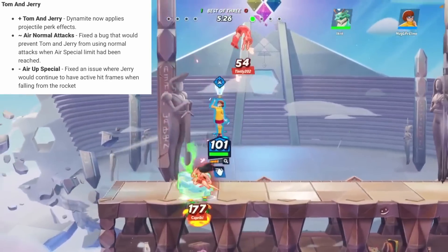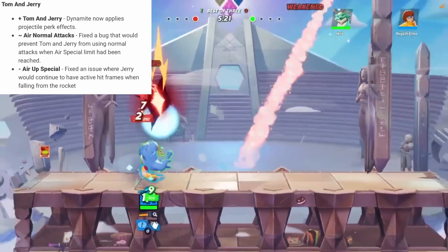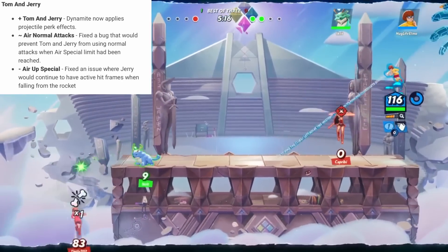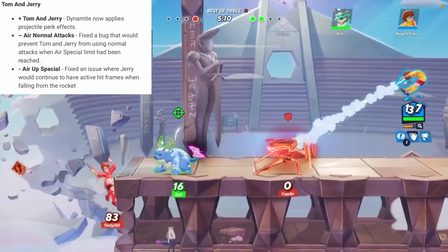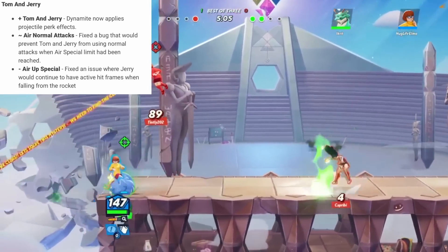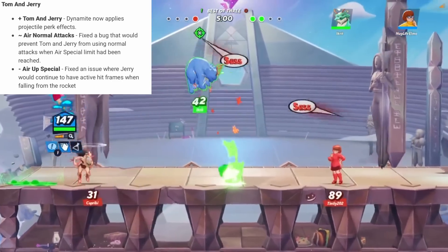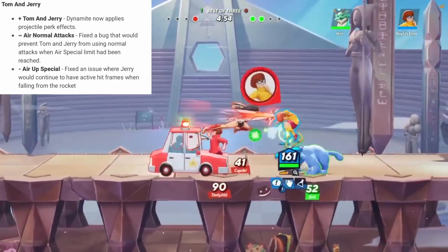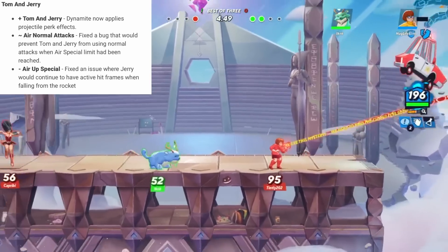Tom and Jerry got buffed in this patch, which is the other change I don't like. I know Tony said they're trying to figure out how to address Tom and Jerry, and I get that they're not trying to kill characters — especially one that's only really performing at the top level. But this character also won the three recent big tournaments: Coinbox 1v1, Evo, and Coinbox 2v2 were all won by Tom and Jerry. Getting a buff off of that and being able to apply ice off of dynamite now, I think this character is going to be a menace and I'm really not excited to see him.